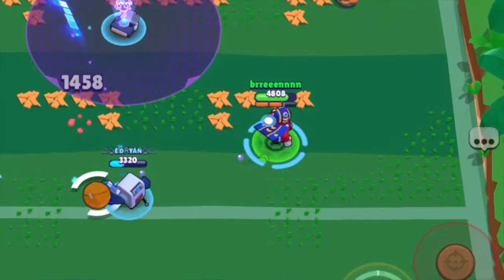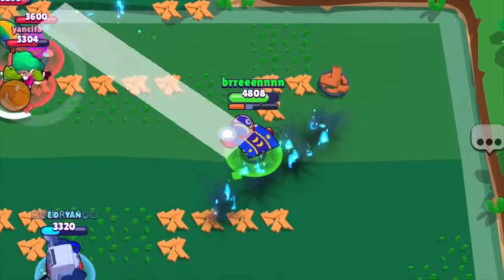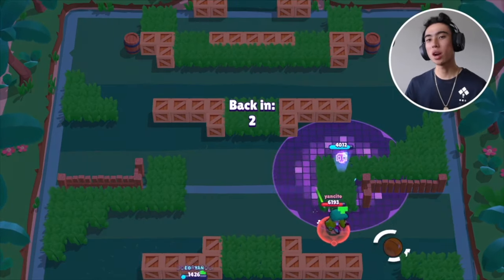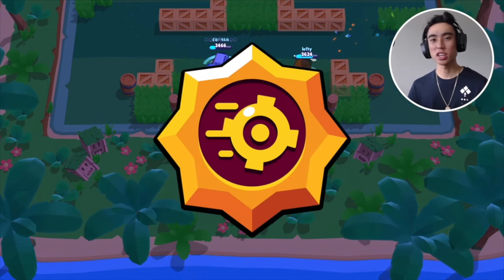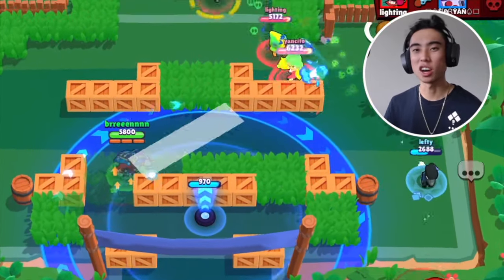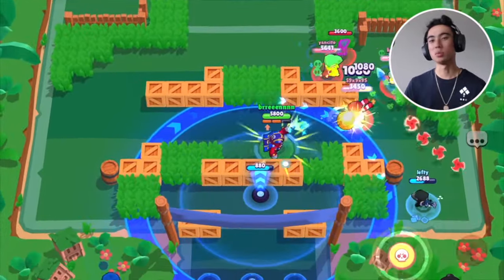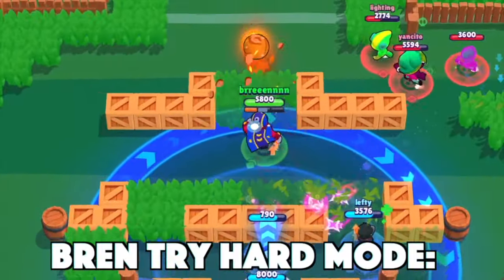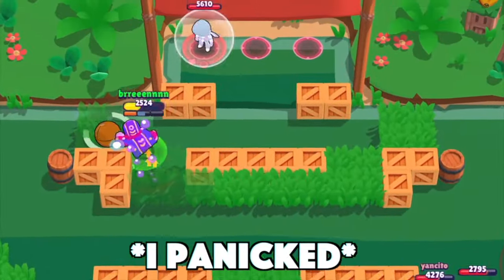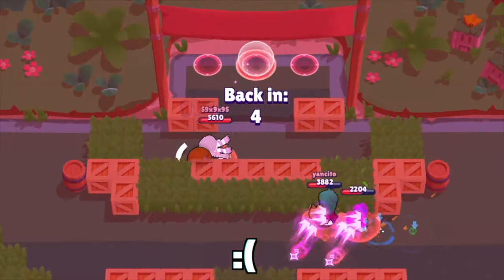Now let's talk about Stu's Star Power, Zero Drag. When you use Zero Drag, Stu's super dash is going to be extended — increased from 2.33 tiles to 4 tiles. It may not sound like a lot, but it's going to make it so much easier when you need to be dodging incoming attacks. This Star Power is more ideal if you struggle with dodging. It will also help you just be more chaotic throughout the game — if you're dashing all over the place, the enemy team is going to be frazzled. This Star Power is very solid if you're really good at chaining supers with Stu, as it's going to help you travel across the map a lot faster.